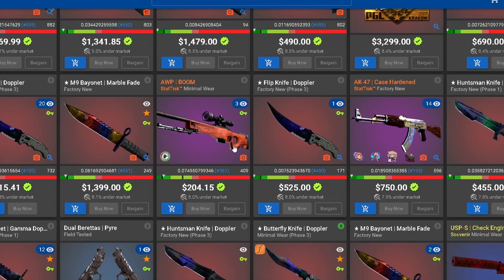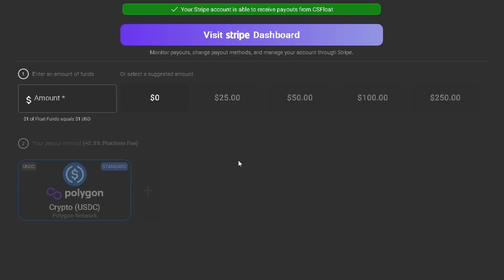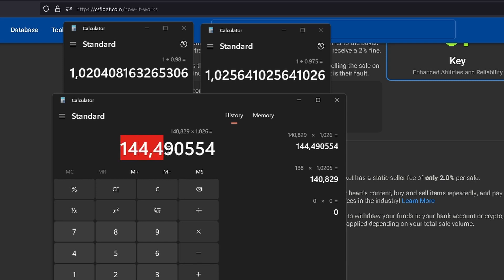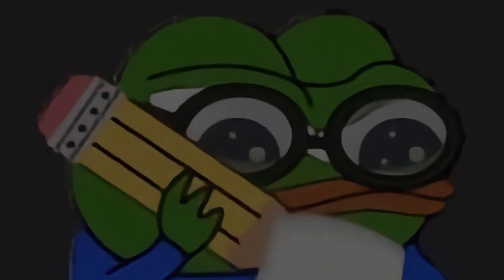Next on the list is CSFloat, an OG website with a nice fee system. CSFloat is also a pretty liquid marketplace and accepts crypto withdrawals. Here we have a 2% seller's fee and 2.5% withdrawal fee. For our dodgers we can sell for at least $144.50 to get the desired BUFF price — anything over that is profit. The cheapest pair of dodgers on CSFloat is listed for $160, so we can list around $159 to get the most out of it.